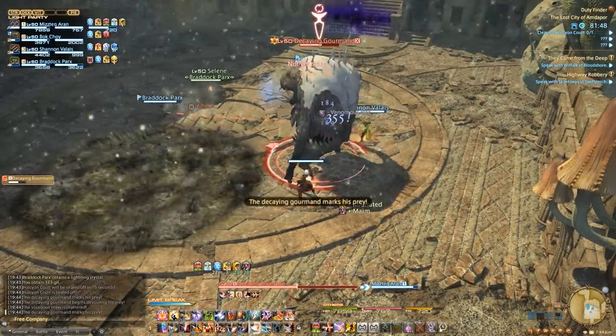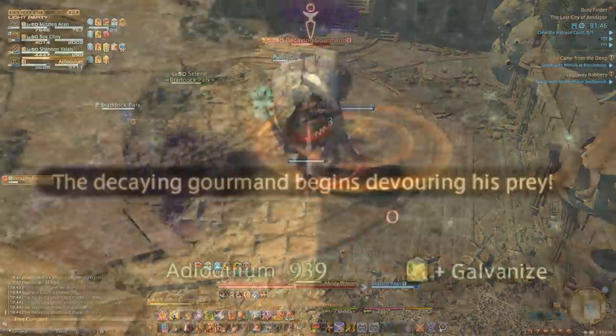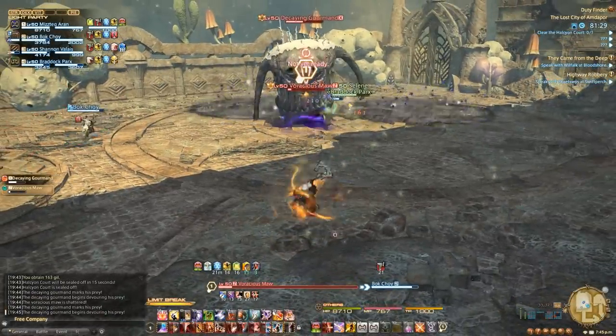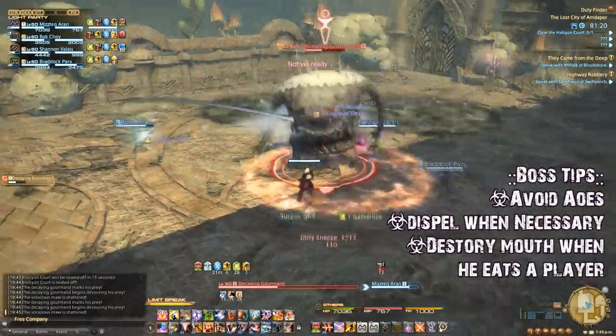The group should also take care to avoid the tainted ground that he drops. Periodically, the boss will mark his prey and eventually swallow them. When this happens, his mouth becomes targetable and must be destroyed immediately. Once the mouth is down, the player will be released. Repeat until the boss is down.